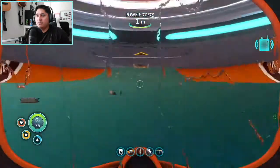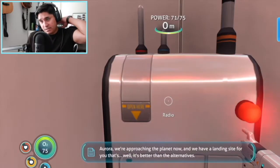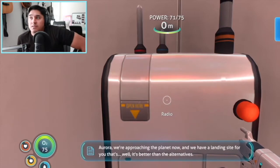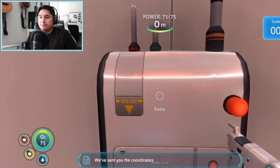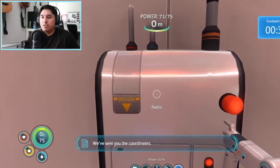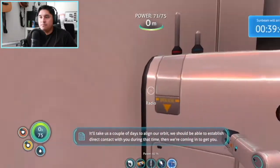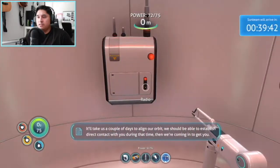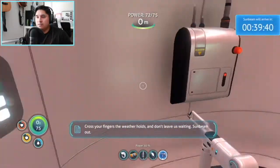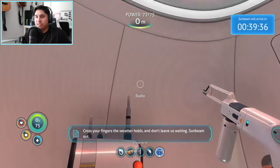Okay hold on, I'm getting a call. Aurora, we're approaching the planet now. We have a landing site for you — that's 39 minutes, better than the alternatives. We've sent you the coordinates. All days to align our orbit, should be able to establish direct contact. We're coming in. Fingers crossed the weather holes don't leave us waiting. Well, the weather has been pretty nice since I've been here, more like a vacation to be honest.